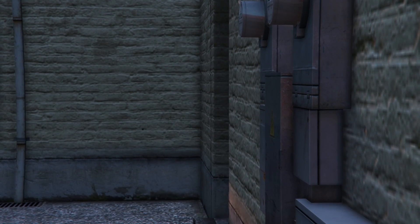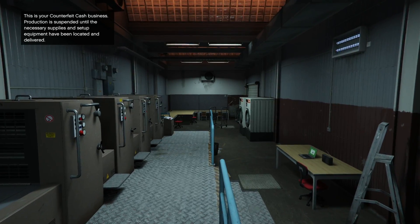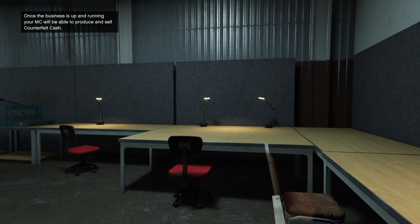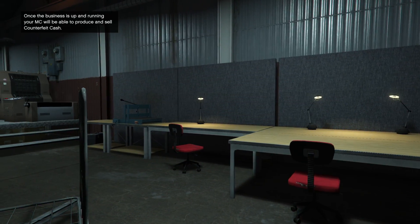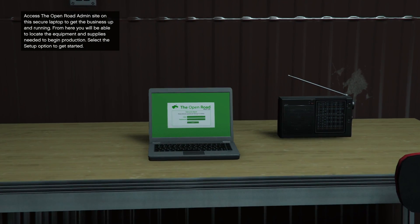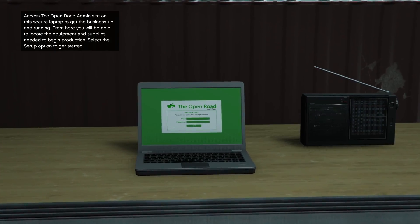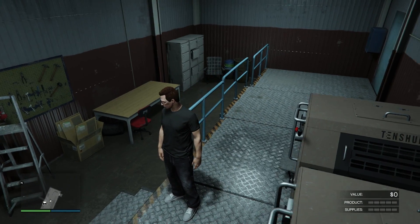All right, so this obviously is not like a garage area. This is your counterfeit cash business — production is suspended until the necessary supplies and setup equipment have been located. Once the business is set up and running, your MC will be able to produce and sell counterfeit cash. Access the Open Road admin site on the secure laptop to get the business up and running. Select the setup option to get started.